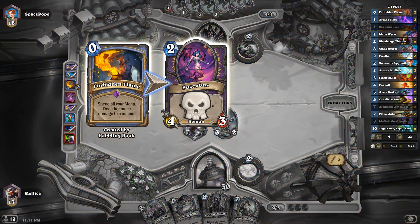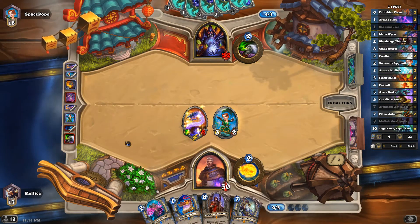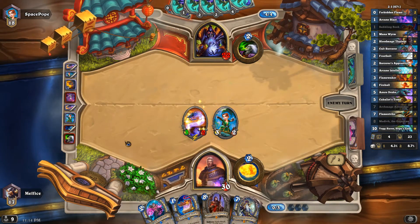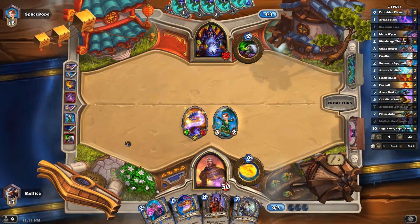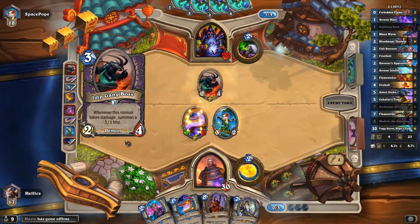That Forbidden Flame is a good card — it's very good in flexibility. At first, a lot of people didn't think it was going to be that good, but it has powerful flexibility. Next turn we have the Babbling Book. We have the Cult. We've got to deal with that. We're going to have to trade.